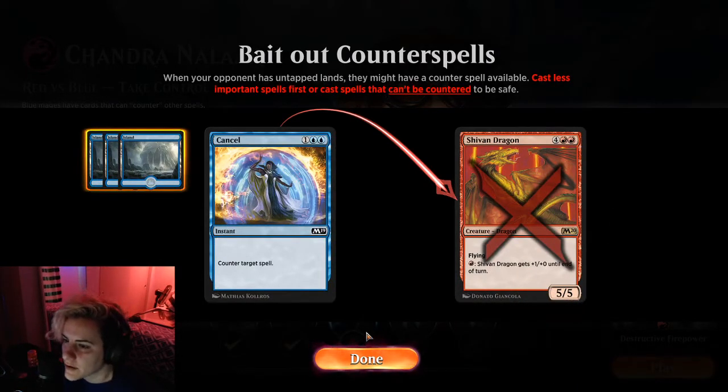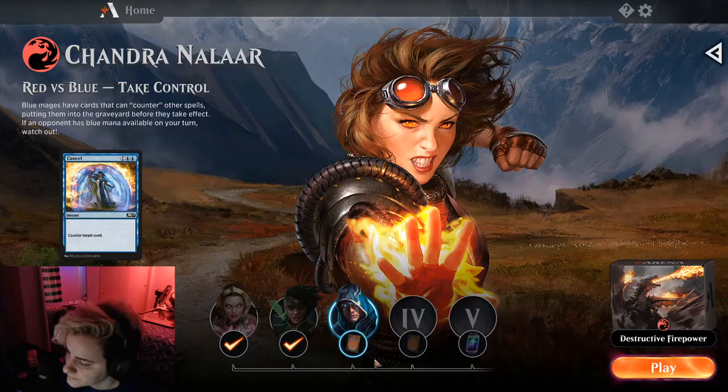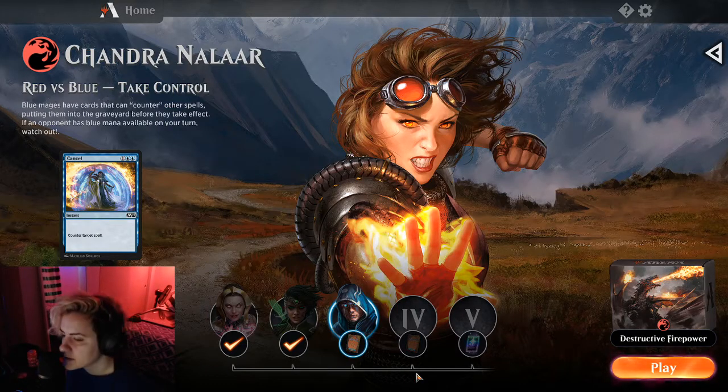Beat out counter spells - when your opponent has untapped lands, they might have a counter spell available. Cast less important spells first, or cast spells that can't be countered to be safe. So that's a good learning lesson right there. But that was fun though - I won one, I lost one.